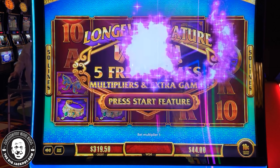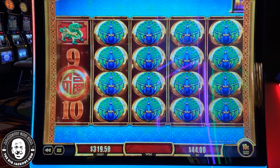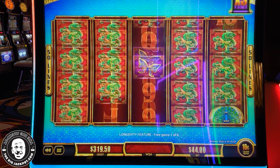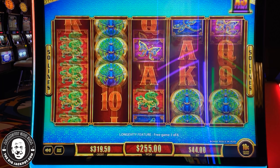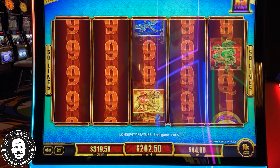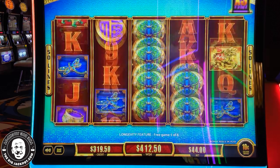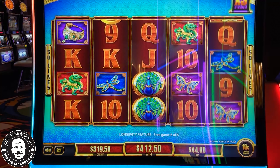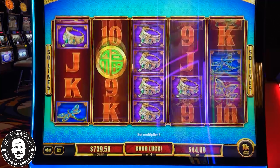Boost multipliers and extra games. Let's do it — five free games, what can we do? Expand those reels. One free game. Expand. Why don't they boost or expand? Something bigger than this. Coins. Final spin. Coins. Well, that was a lackluster bonus. Hey, 420 — what do you know about that? That's a sign, I think.